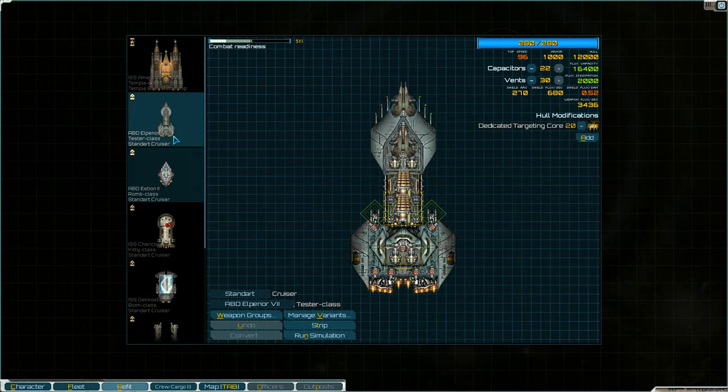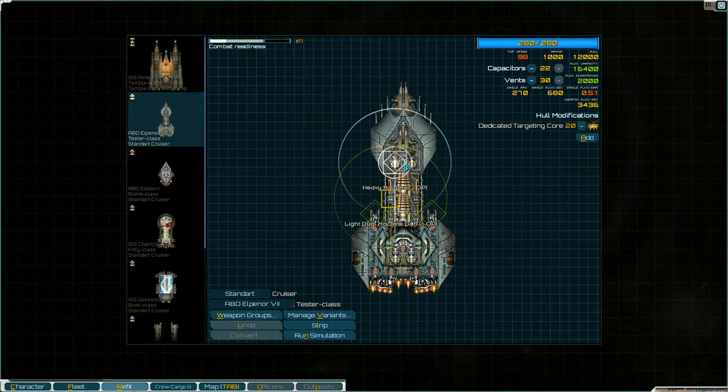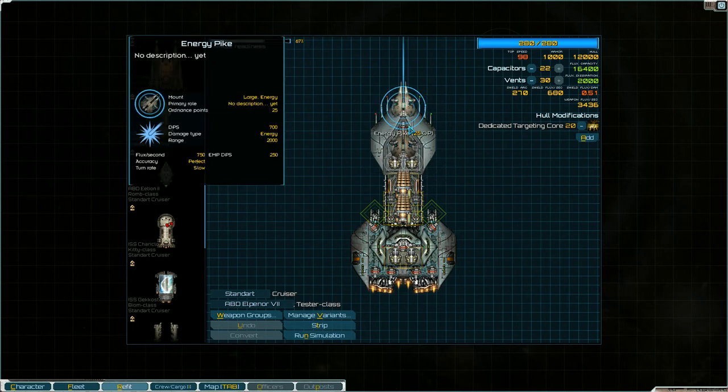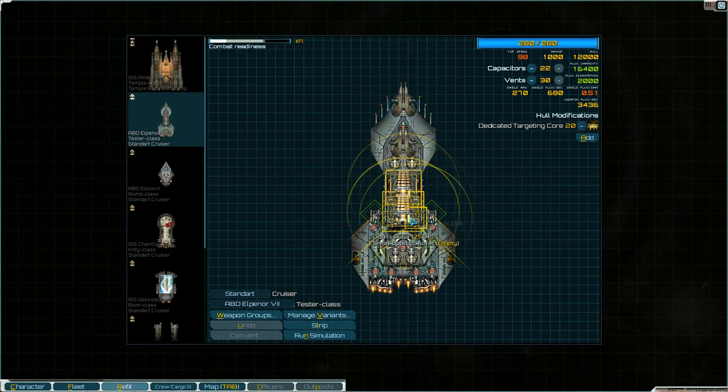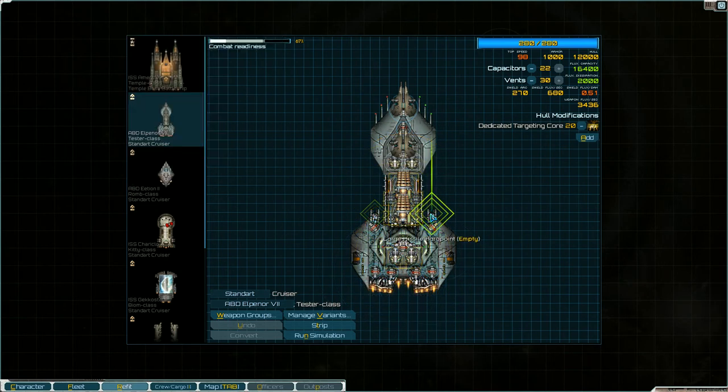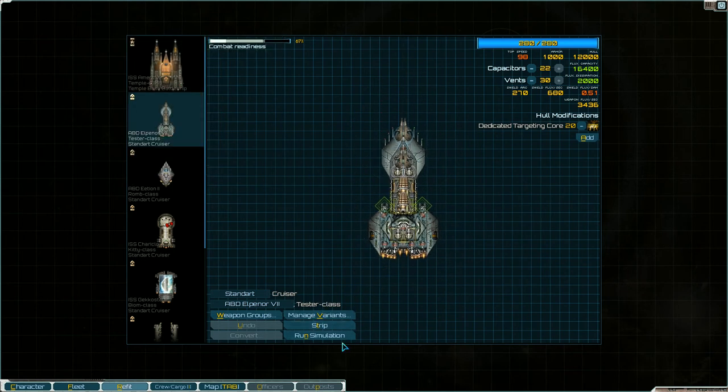Let's go up to the Tester class cruiser. I loaded this with mostly the standard loadout but took away the missiles to add more capacitors and vents. It comes with heavy maulers, energy pikes, Gauss rotators, more heavy maulers in the back, and a lot of point defense weapons — which seems to be a commonality with the Ori faction variants.